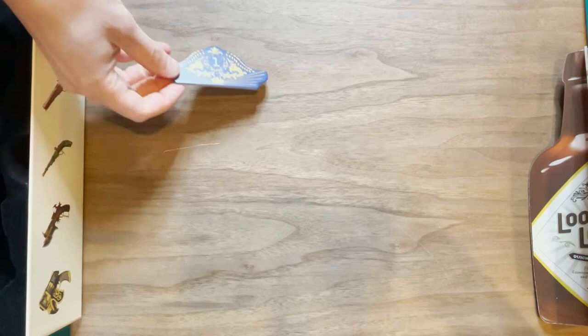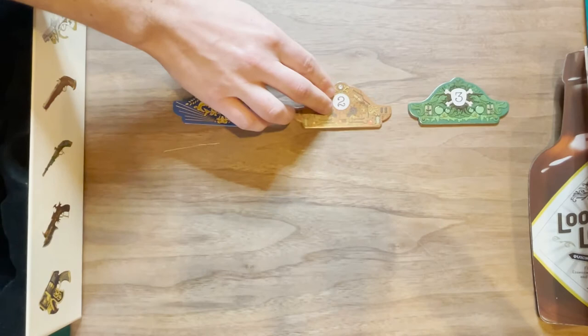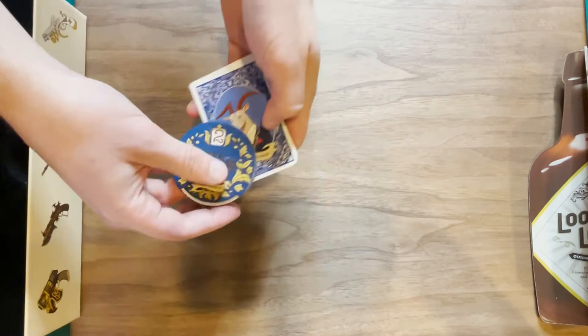To get started, you are going to take one location tracker for however many players are playing and place them onto the table. Next, you're going to pass out five player cards with one location marker to every player.